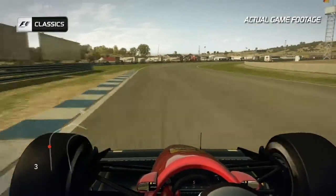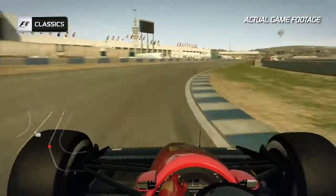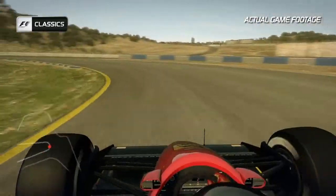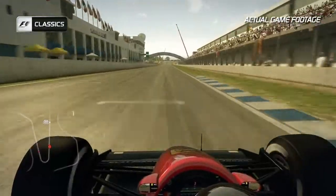A fast right-hander follows that one as well. Keep it flat out into turn 15 — the bravest corner of them all. Before you bring the car back to the right-hand side and brake in a nice straight line — you don't want to upset the rear of the car as you turn into the final corner on the track. And don't use too much kerb on the exit. And that's the lap at Jerez.